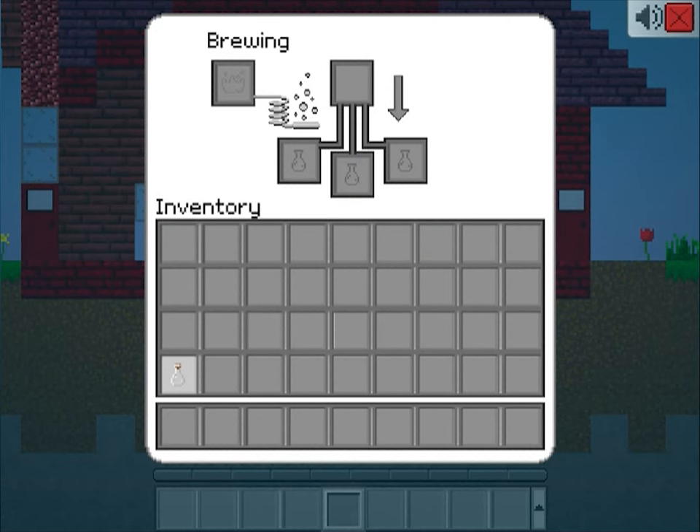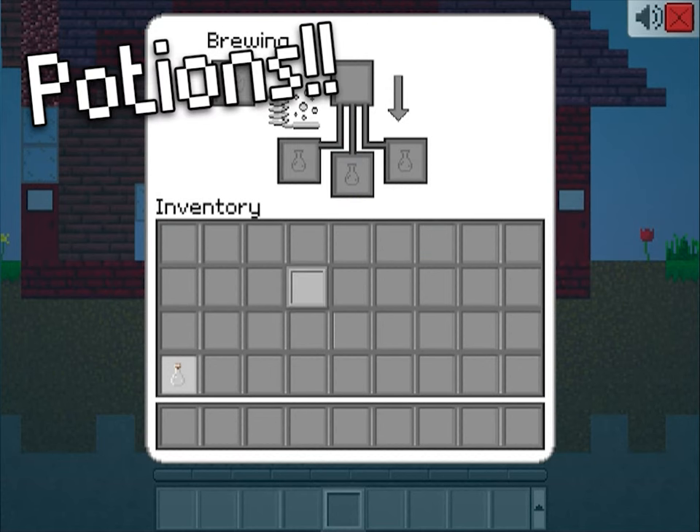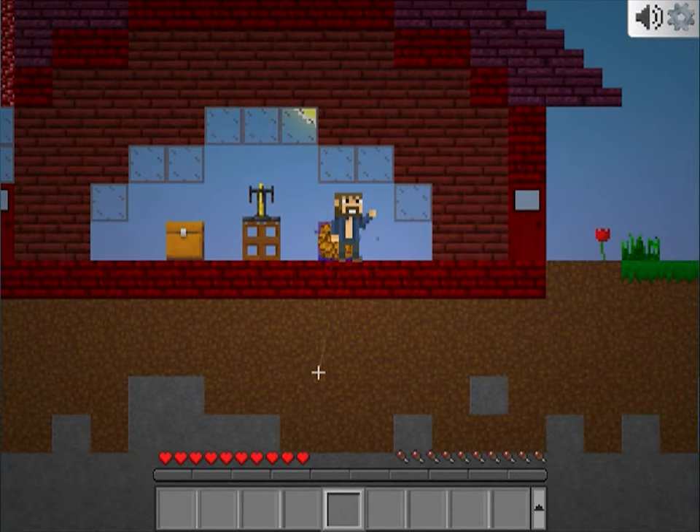Arguably the biggest new feature in the update is the potions. With the potion stand you can create all 13 types of potions.